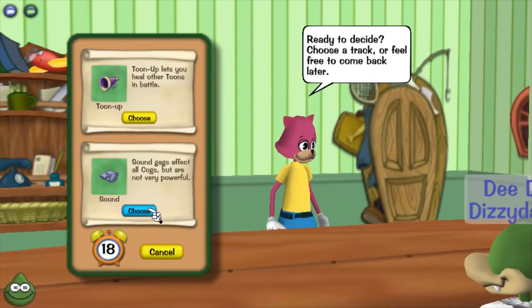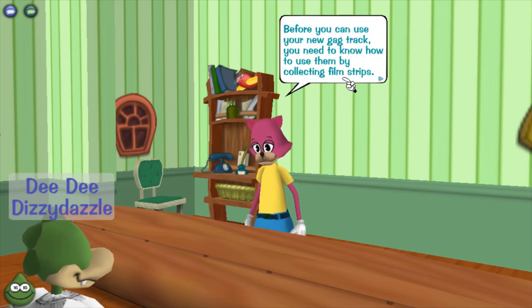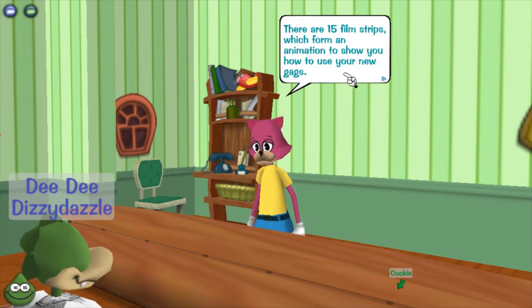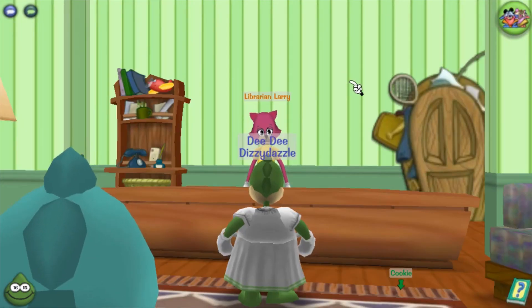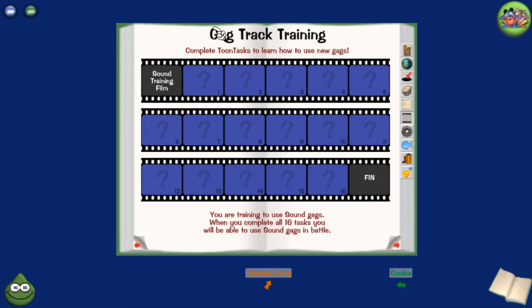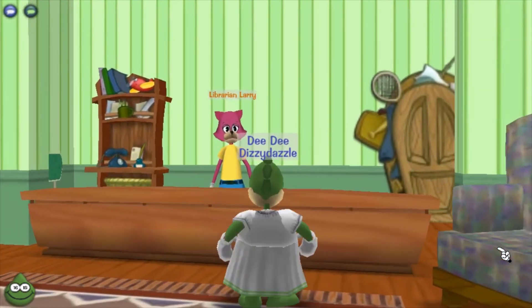Let's choose sound. The librarian says: 'Great decision! Before you can use your new gag track you need to collect 15 film strips — Toon HQ can give you tasks to earn them, and they show the animation of your new gag. Once you collect all 15 you can use them — check your book for your progress.' Each task will have a reward of either a laugh boost, more gag carrying capacity, or more jelly bean carrying capacity. For next episode we're going to talk to Professor Pete and I'll get one laugh boost from it.